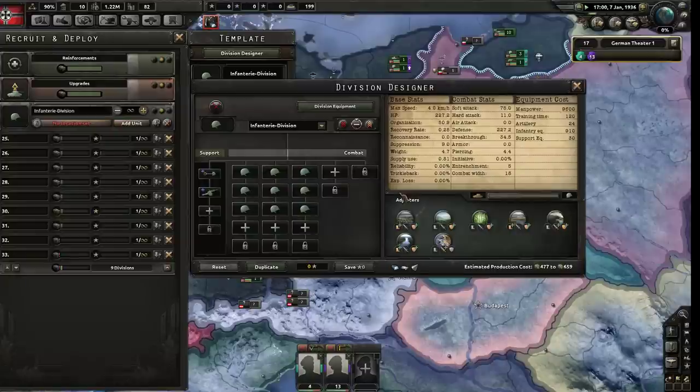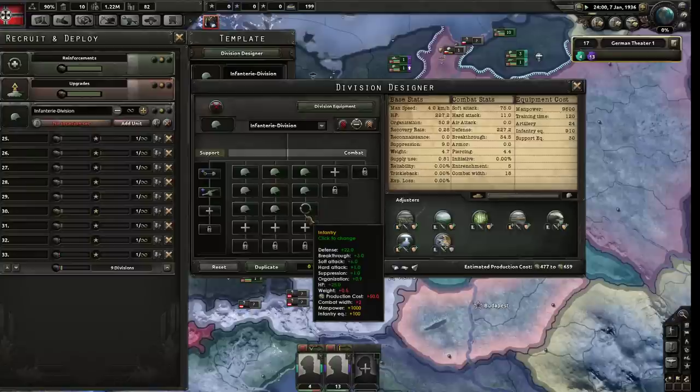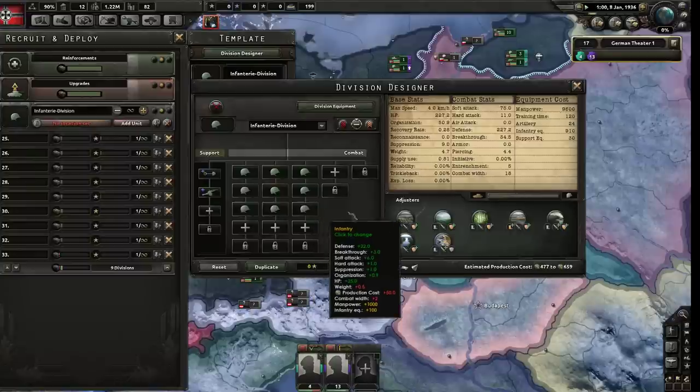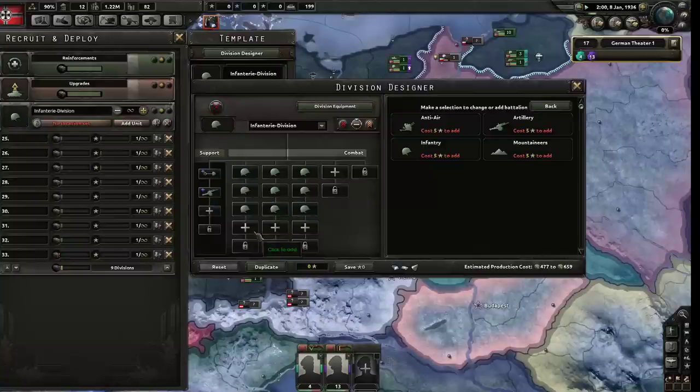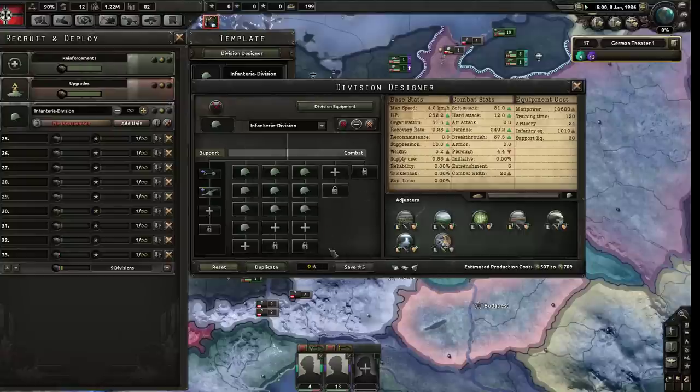If a combat has total width of 80, you can fit four divisions with width of 20. You can also only fit four with width of 18, but you're wasting 8 combat width. Try to design your divisions to have a combat width of 20. Every single battalion has a combat width of 2, so you could add another infantry battalion to bring it up to 20. It does take experience points to redesign divisions - experience listed over here, gained mostly by fighting.